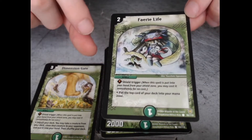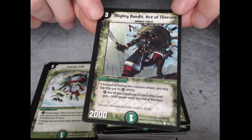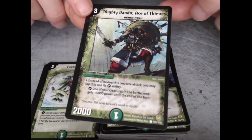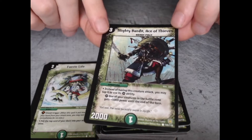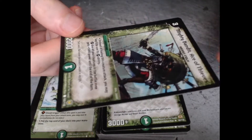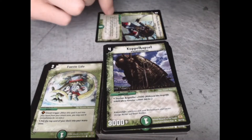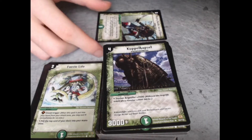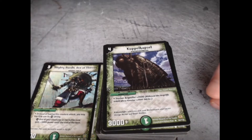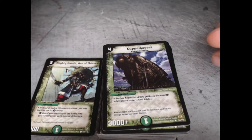It's also a mana evolution card and a shield trigger — very nice. Instead of having this creature attack, you may tap it to use its ability: one of your creatures in the battle zone gets plus 5000 power until end of turn. That's pretty strong, but keep in mind if you tap it, the enemy can choose it as a target for an attack, so it most likely gets overrun in the next turn.